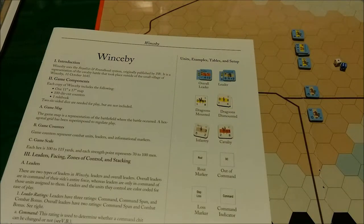Command indicators are used to record what command the unit is under. The possible commands are: attack, advance, stand, reserve, retreat, muster, charge one, charge two, or charge three.